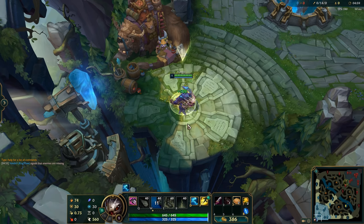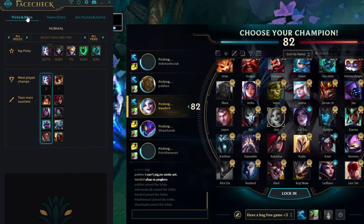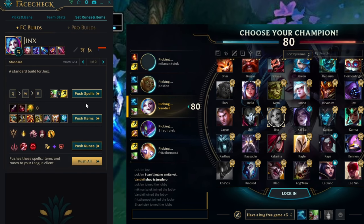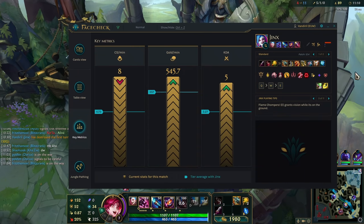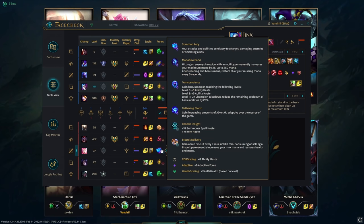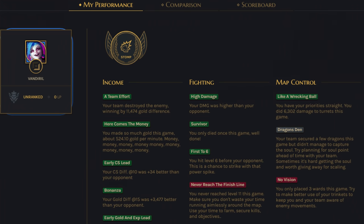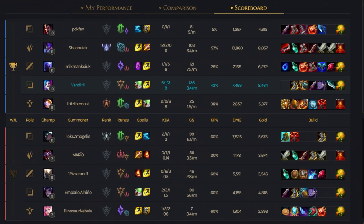This video, just like this entire series, was again made possible by FaceCheck. FaceCheck is a free app that allows you to check out picks and bans and different stats in Champ Select. You can also set your runes and item set with just a single click. During the game you can see your live performance and stats of everyone in the game, including all of their runes. After the game you can check out their analytics to help you improve and also figure out who lost you that very important promo game. Be sure to check out the link in the description to download FaceCheck, and big thanks to them for sponsoring this video.